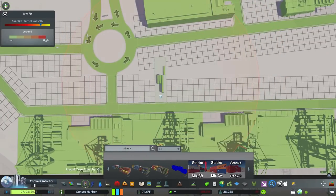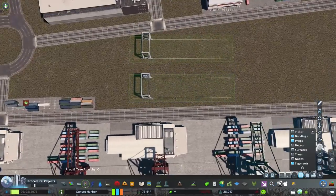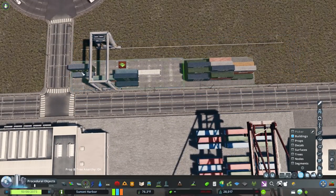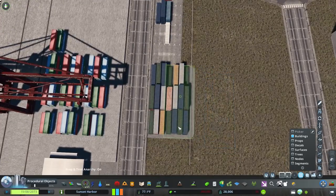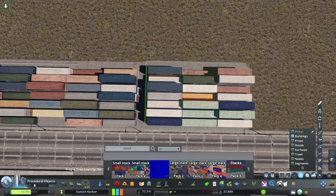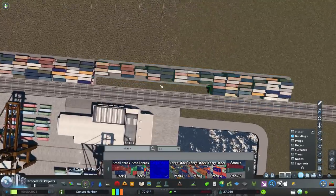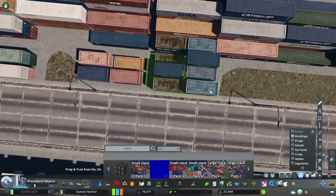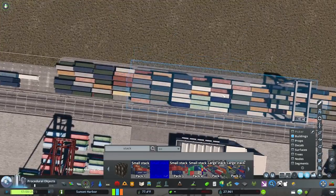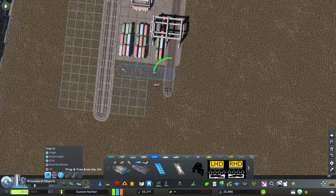I want to highlight again that for those who are interested, I have my save game available for my patrons on my Patreon account. You can take the save game from there and all the settings for the LUT and map theme in order to make your harbour look like mine. I don't have a collection of mods or assets, but for those downloading the save game, you can find everything you need in the description of my post on how to subscribe to all assets.